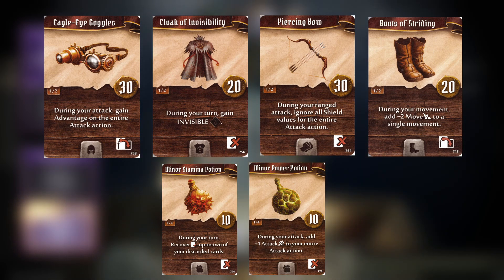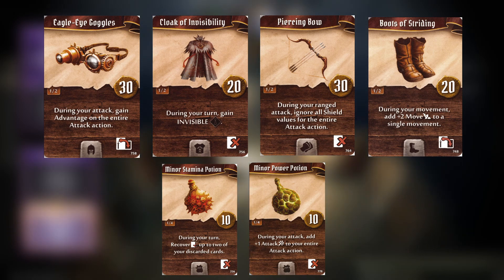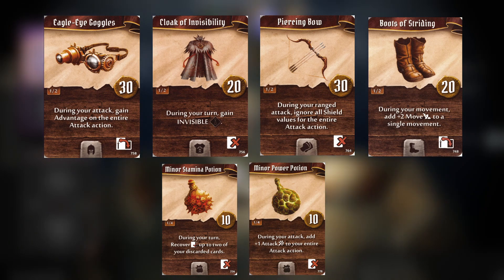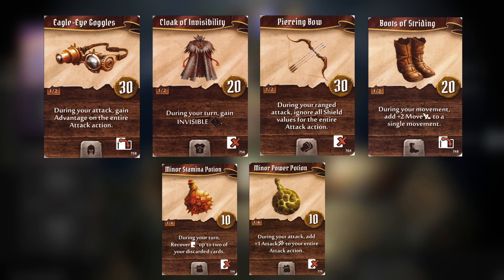Invisibility Cape buys you some much needed security when out of position and it also gives you the ability to long rest safely as it lasts until the end of your next turn. Go early with Mana Bolt, go invisible, then go late or rest next turn safe in the knowledge you won't be touched. Also great for opening doors for your team with Ride the Wind.